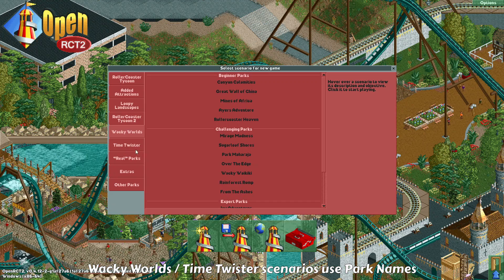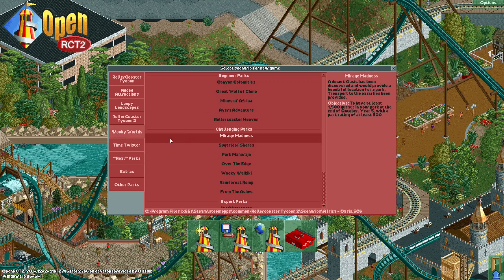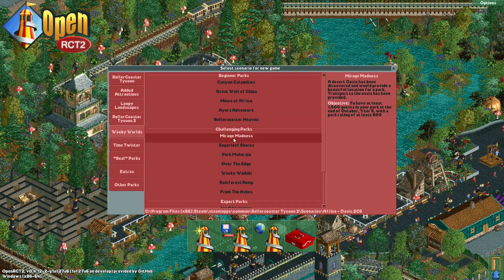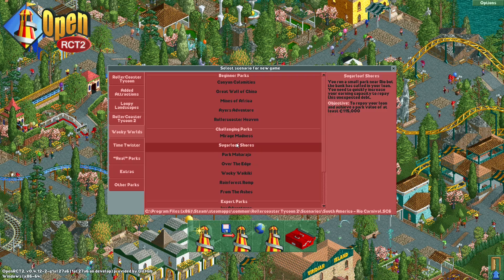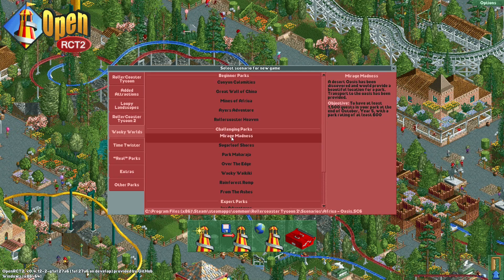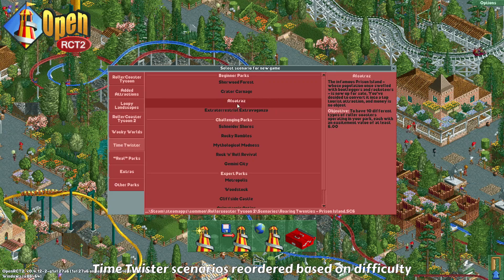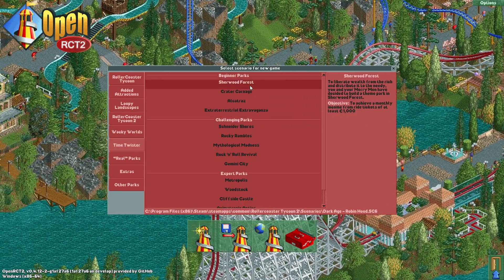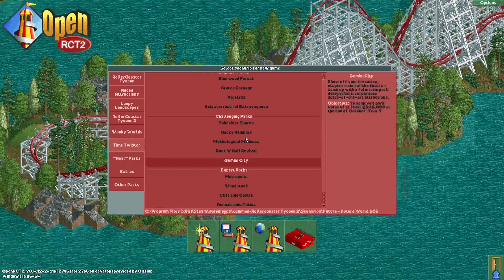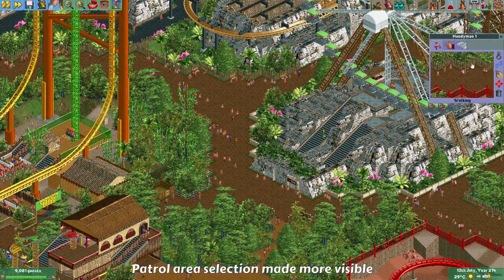Back in the main menu, when selecting a scenario you can now see a change in the Wacky Worlds and Time Twister scenarios. Just like the normal scenarios, these have now gotten the same names as the park names, so you may see some different scenario names than you were used to. There are mixed opinions on this change, but it makes everything more consistent. The Time Twister scenarios, like the Wacky Worlds ones, have also been reordered to better match their difficulty, from easy to more difficult.